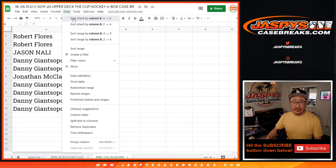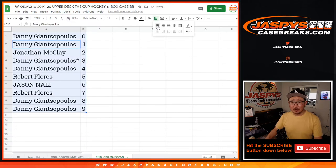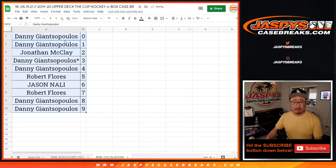That situation is pretty rare there. I think I could count on one hand where there's been a one of one redemption that we've pulled in a number block. Coming up in a separate video, the Cub Hockey. We'll see you for that. Jazby's Case Breaks dot com.